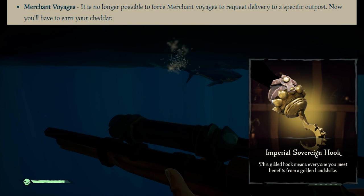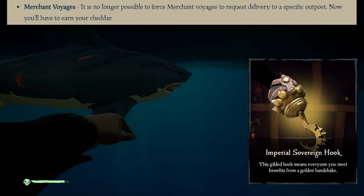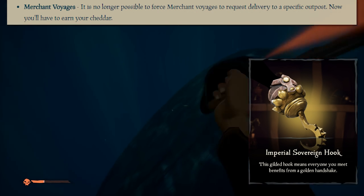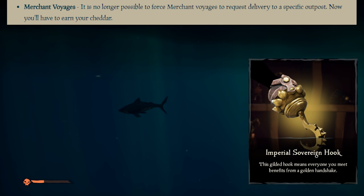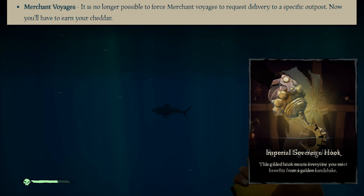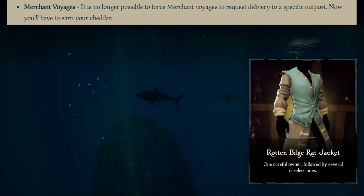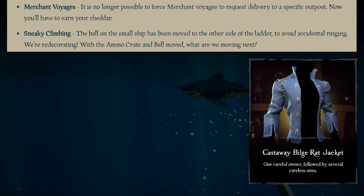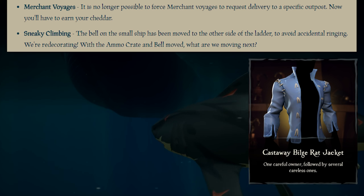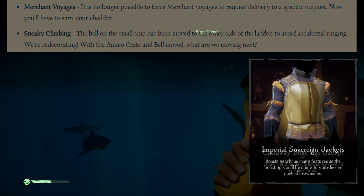Merchant Voyages - it is no longer possible to force Merchant Voyages to request delivery to a specific outpost, so you'll have to earn your chatter. This essentially means the end of pretty much every Merchant cheat strategy we had beforehand - maybe someone will come up with a new one, but otherwise we'll just have to do it the regular way. Sneaky Climbing - the bell on the small ship has been moved to the other side of the ladder to avoid accidentally ringing.